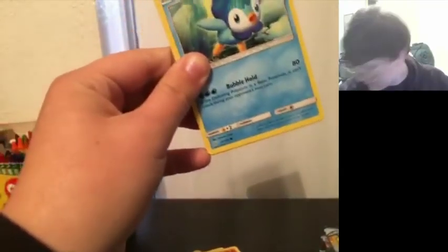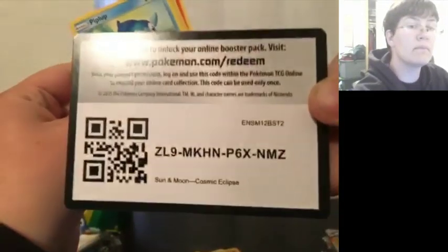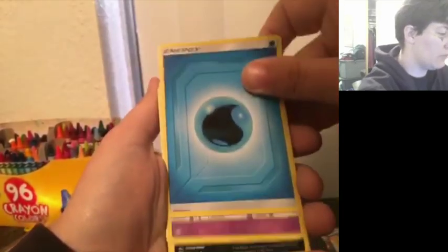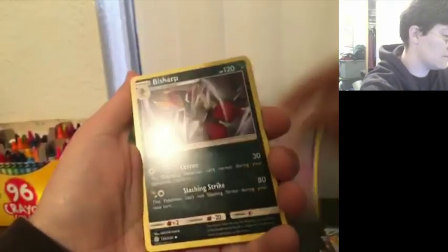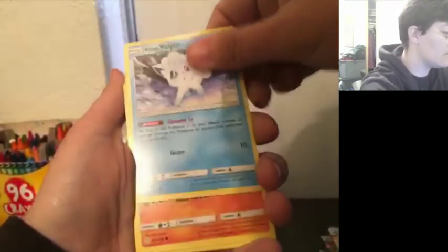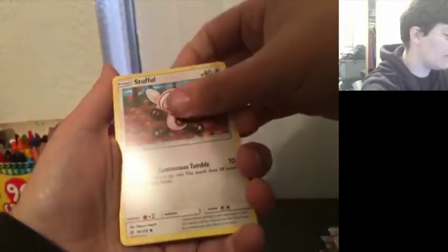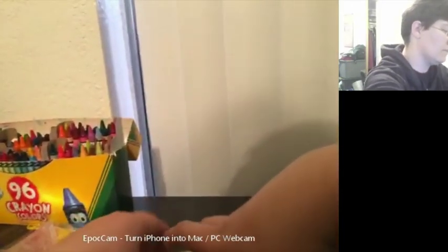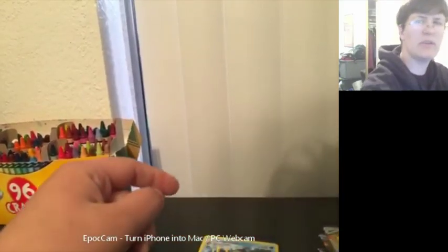We'll try again with the Sinnoh Trio pack. We've got to at least get something out of this since I'm not. We've got Water Energy, Kirlia, Mawile, Torkoal, Piplup, Alolan Vulpix, Rockruff, Stufful again, Rowlet again. Our reverse is Roller Skater, and the Empoleon regular rare. This is getting a little ridiculous on the pulls, isn't it?